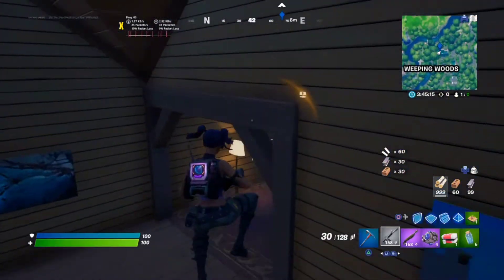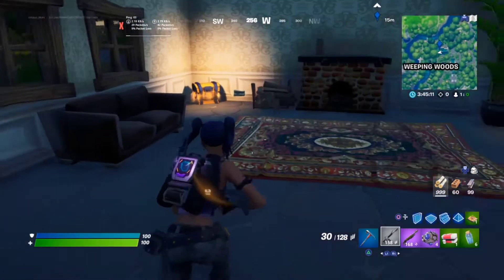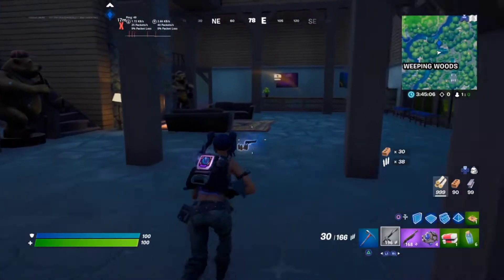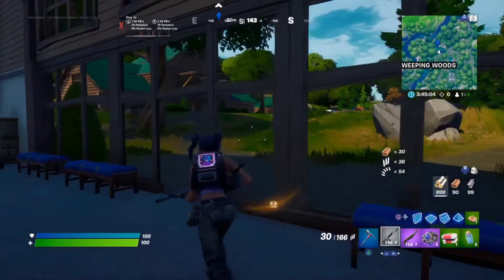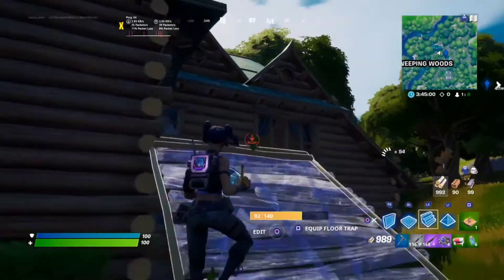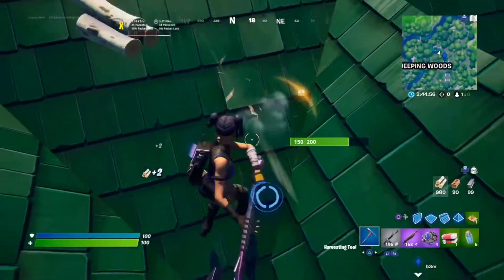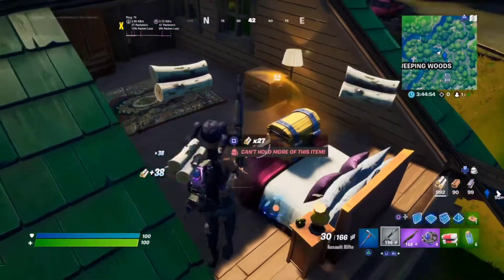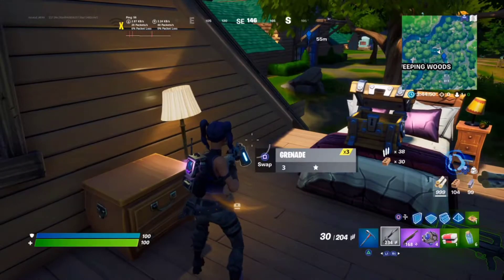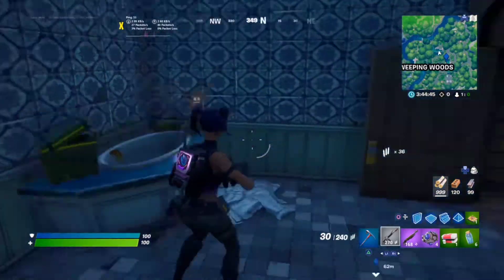For the sixth chest you can go here, and for the last one you can go to this house or to the top of this building — there will be one more here. There you go, you've completed the challenge and you will be granted 25,000 XP.